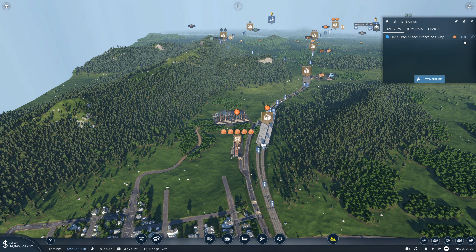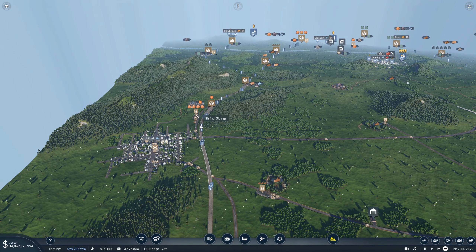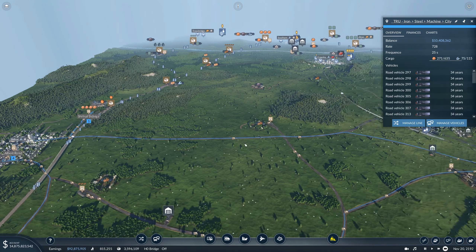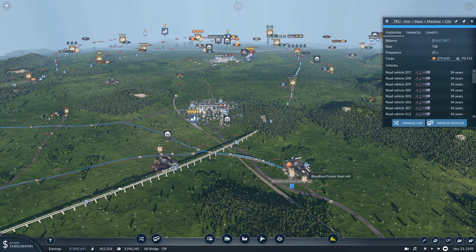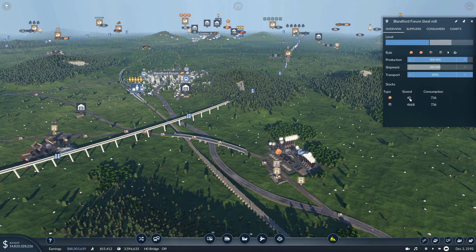This is always pretty full and that's an issue because we can't have this being full all the time and losing all that resource. We have this line here that takes the iron ore all the way to the platform exchange for the steel mill, and at the moment we're running out all the time of stored iron.